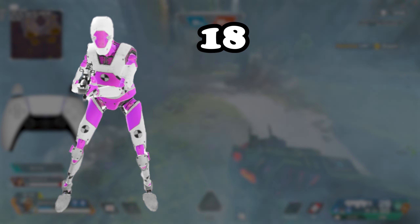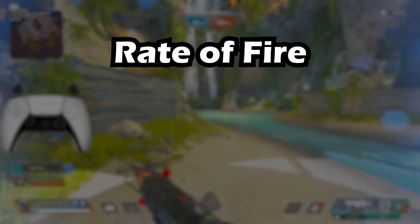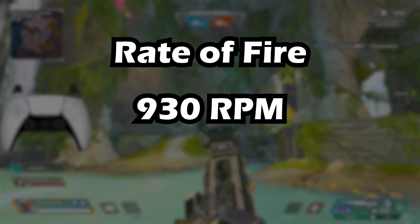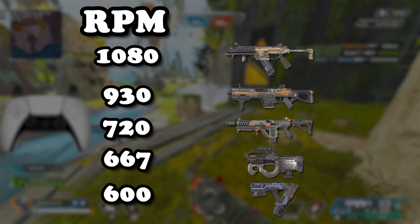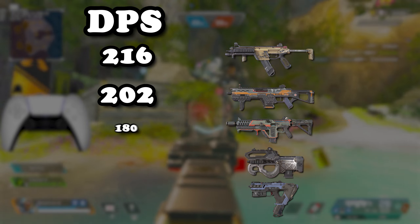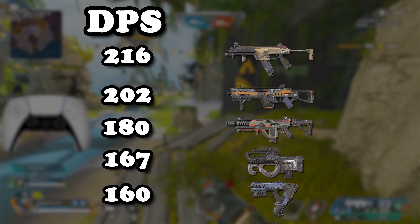The CAR does 18 damage to the head, 13 to the body, and 10 to the legs. It has a rate of fire of 930 rounds per minute, making it the second fastest SMG right behind the R99. The more important number is damage per second — the CAR has a DPS of 202, which is again the second highest right behind the R99.